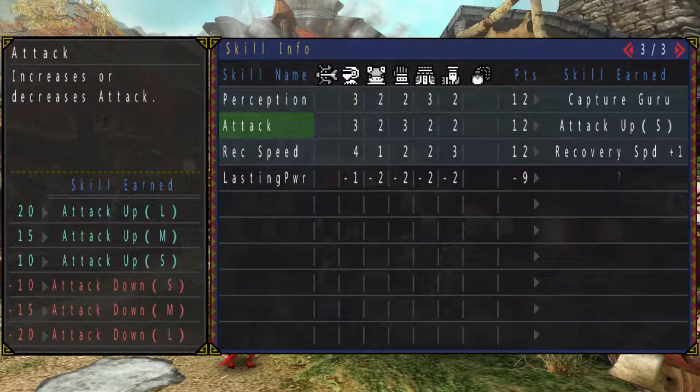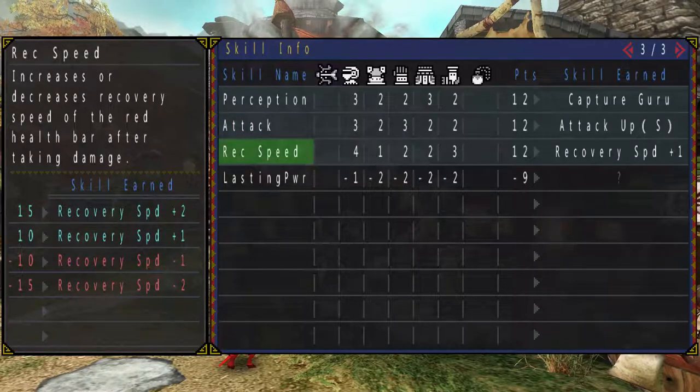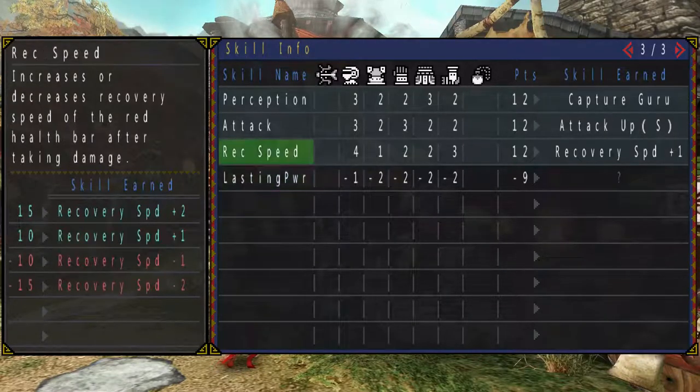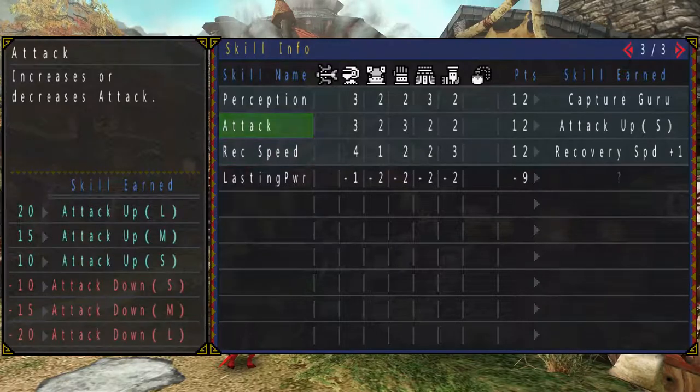Having Attack go up to 15 points or 20 points would give you Attack M and Attack L, in increasing order. If I get Recovery Speed up to 15, then it will be Recovery Speed Plus 2. If I have any skill that does not reach the threshold — say, minus 10 — I will not have the effect. So if my Recovery Speed were to be 9, I wouldn't have Recovery Speed Plus 1, and if Attack were at 8, I'd have nothing at all.